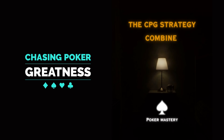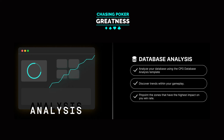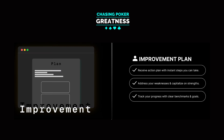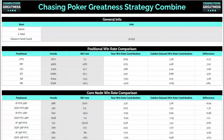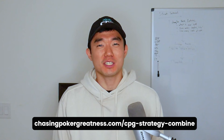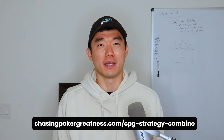As promised in the intro, here's a closer look at the CPG Strategy Combine. The Strategy Combine is a database analysis tool that lets you analyze your game like a professional, identify where you're crushing and where your game needs work, compare yourself at every major node to the best players in the CPG Wolf CFP, and create an improvement plan based on the nodes that most urgently need your attention. Go to ChasingPokerGreatness.com/CPGStrategyCombine to read testimonials and register for the next combine. Now, back to Tactical Tuesday.